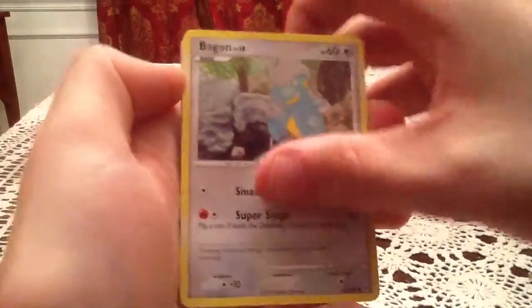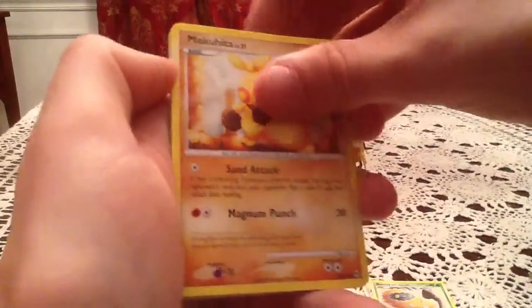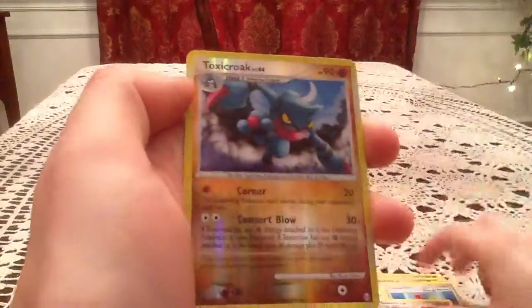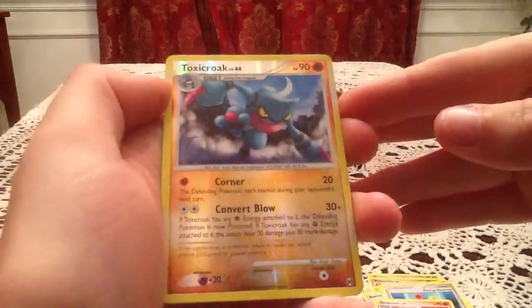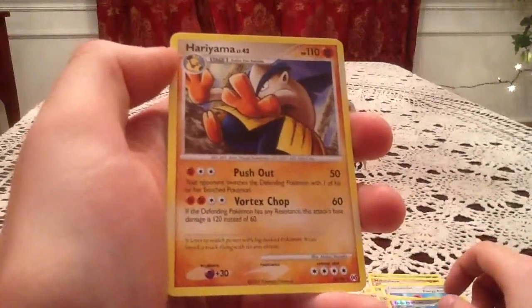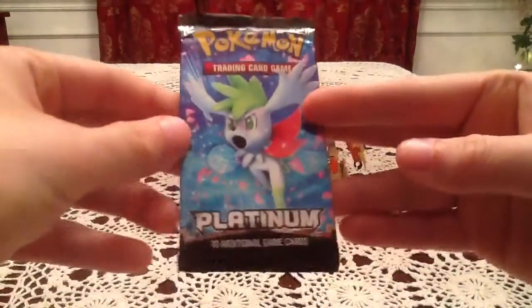We have a Bagon, Burmy Sandycloak, Makuhita, Tangela, Buneary, Professor Oak's Visit, Energy Restore, Graveler. The reverse is a Toxicroak, which is a rare hollow reverse. I know I got one of these in a recent pack of Arceus I've opened, and it was a duplicate then, so this is a duplicate now — but that's still a very awesome reverse to get. The actual rare is another Hariyama. Doesn't happen to me too much, getting two of the same rare, but I guess they were just random packs.